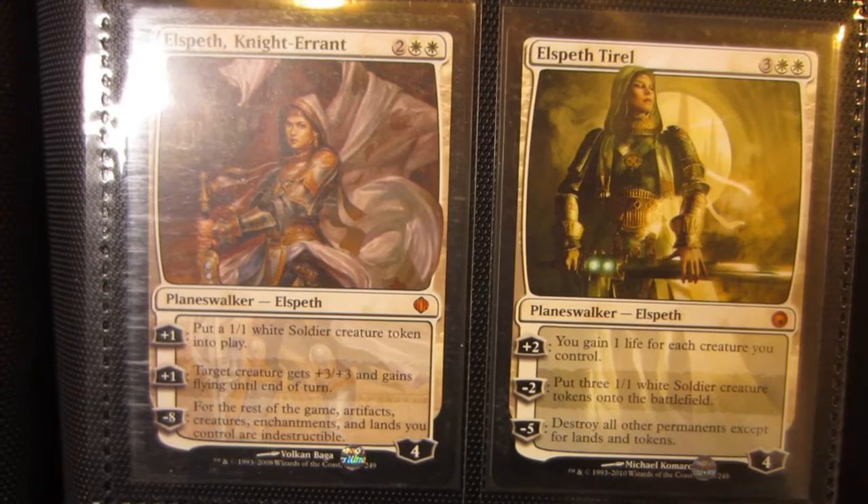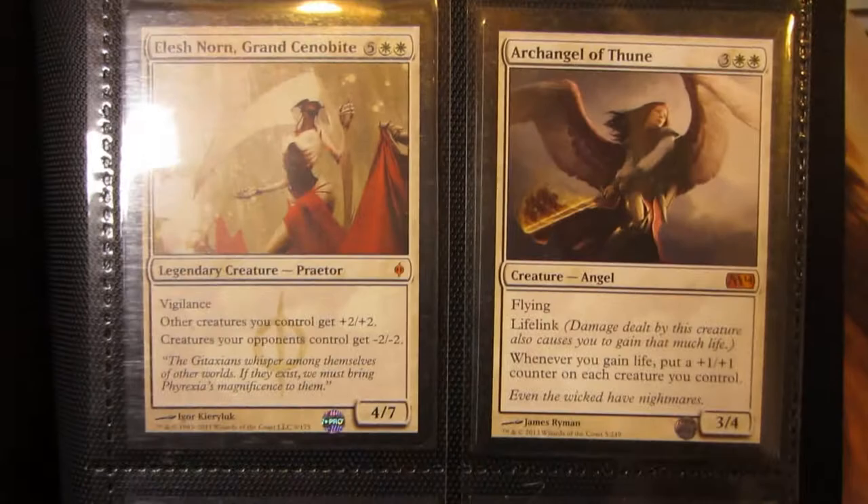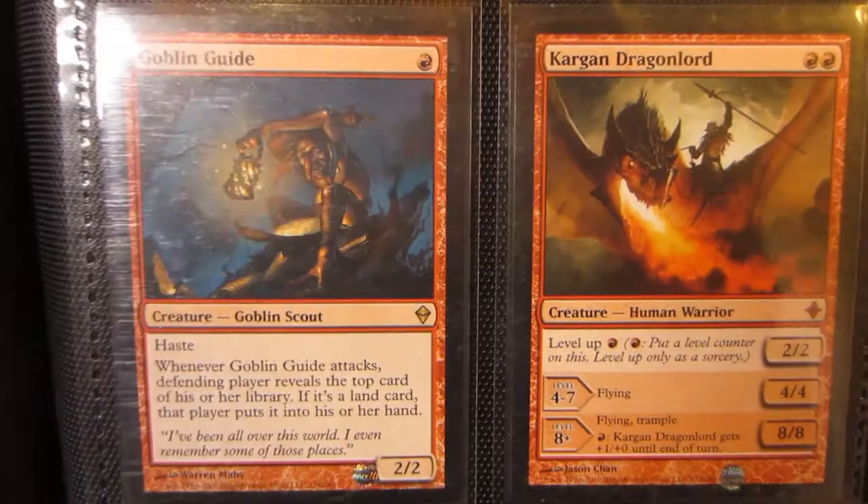Elspeth Knight-Errant from Shards of Alara, Elspeth Tirel, Ajani Goldmane M11, and Gideon Jura from M12. Got Gideon Champion of Justice, Modern Masters Reveillark, a Path to Exile — I think that's the duel deck one — a Sun Titan from M12, Elesh Norn Grand Cenobite, and Archangel of Thune.